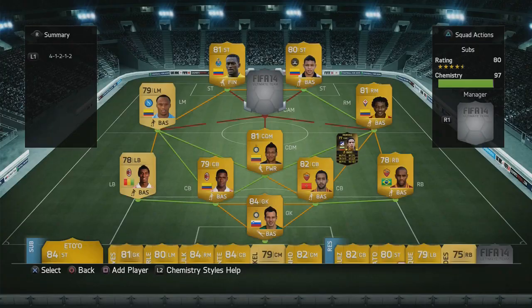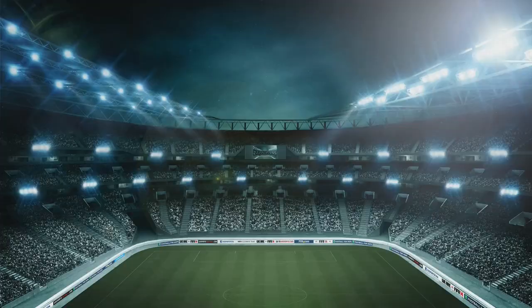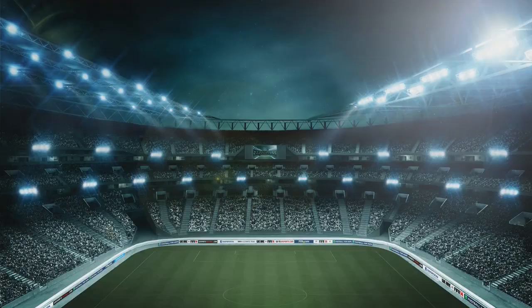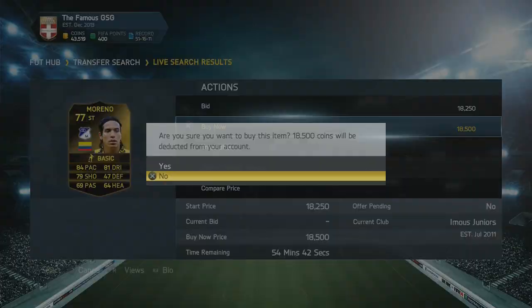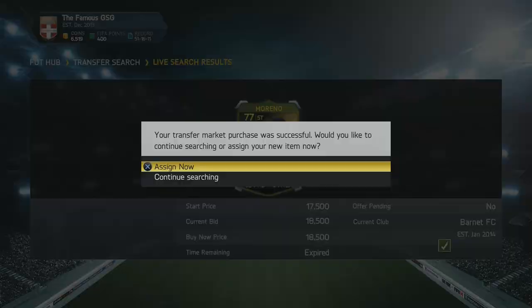I was looking at one of the Morenos I had an open bid on, went back out, and saw the one I'd just listed had sold on straight away. I thought there's a bunch of profit to be made here — 3 to 3.5 to 4.5k profit on each Moreno. So I picked up a bunch of position modifier cards to do a bit of trading with several at once. I picked up 4 striker-to-center-forward cards and 4 center-forward-to-center-attacking-mid cards, then picked up a few more Morenos until I basically had no coins left.